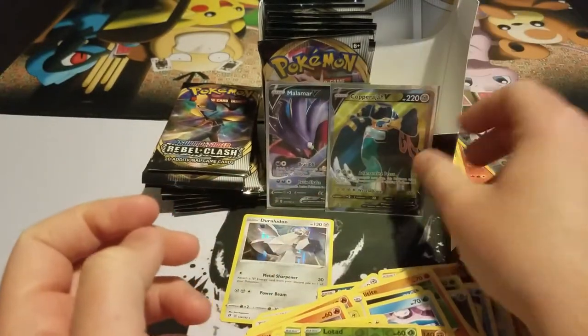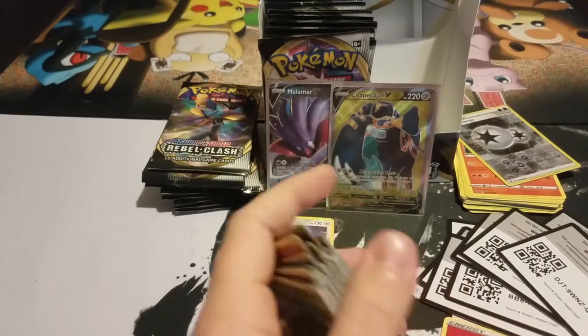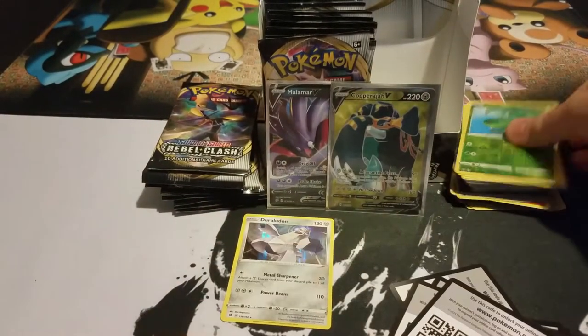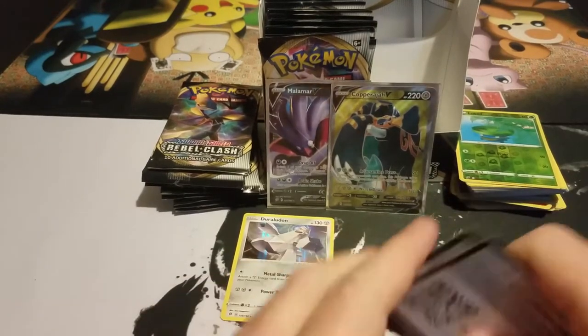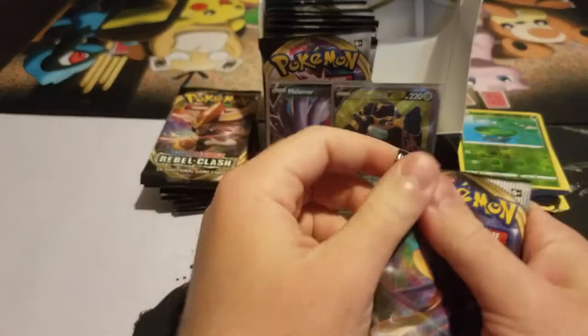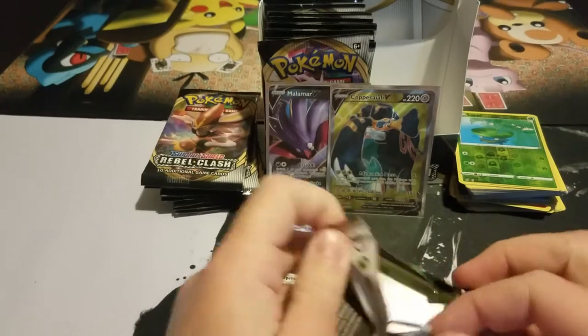Here's the V and here's the Copperajah — or Copperajah jaw — I don't know, I haven't heard it in the anime yet so bear with me if I butcher some of these names. But we did pull our first full art, so I'm excited for that. That's actually a beautiful card too — I like the yellow or gold in the background.